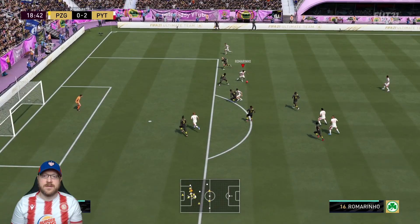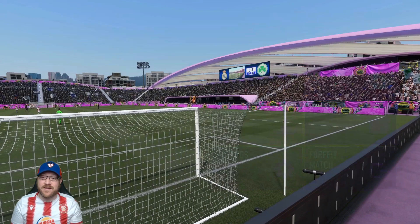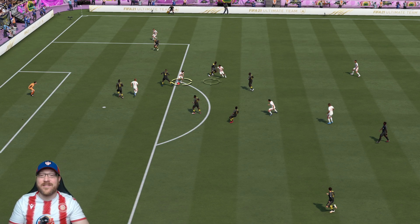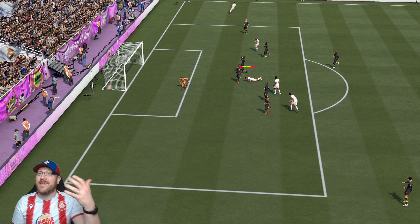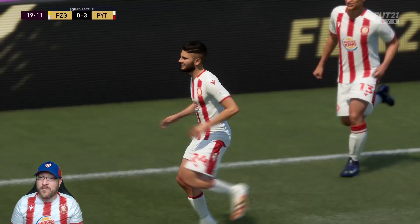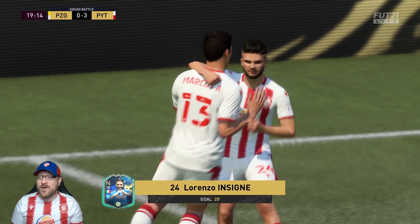And there we go, we get another one — that should count as my through ball with Romarino, who is our CAM. Let's take a look at the replay. We did get it over to Romarino — I hit the through ball button, and even though that's not a traditional through ball where you're leading your attacker running onto it, it's still pretty much as long as you hit the through ball button and then you score, that's going to be a through ball assist. I usually try to do at least two to make sure, because EA can be really screwy with how they track things. Things are going really well — 3-0 lead early.